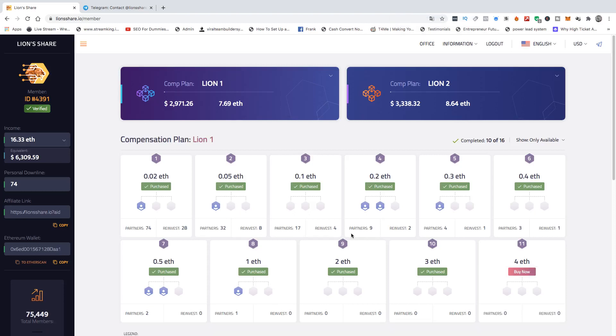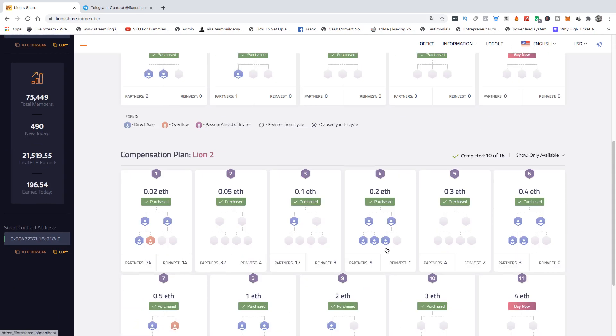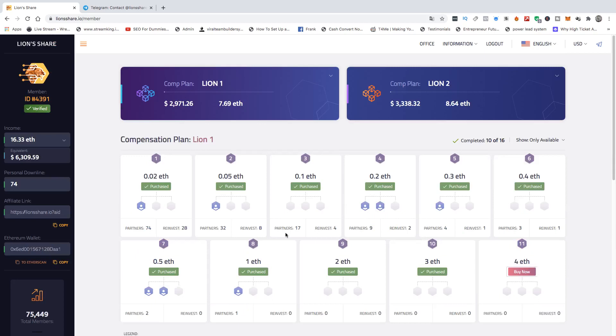Hello and welcome to another Wealth Builders Elite video. This is phase two of Lion's Share wealth building. We have passed phase one, which was to get from slots one to eight. Now we are at slot ten on line one and slot ten on line two — we are at the wealth building phase, and that is all about getting to slot 16 in both line one and line two.